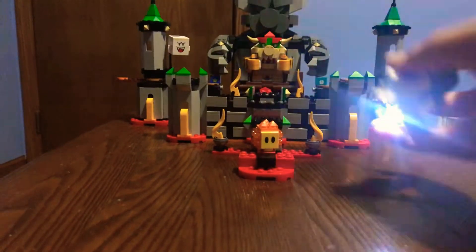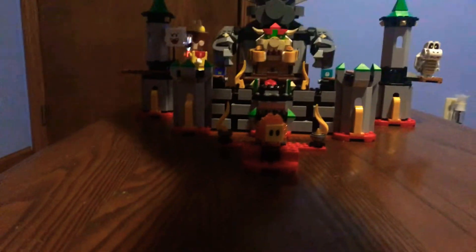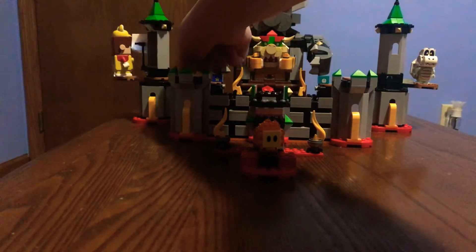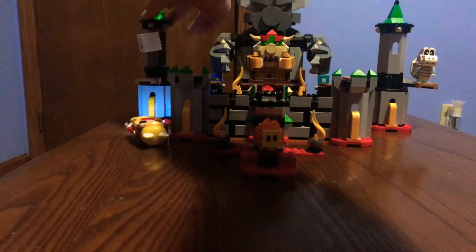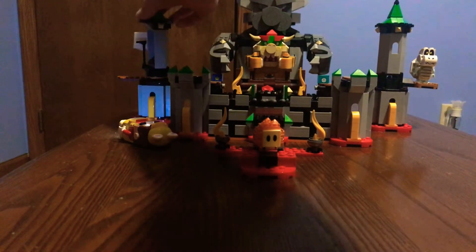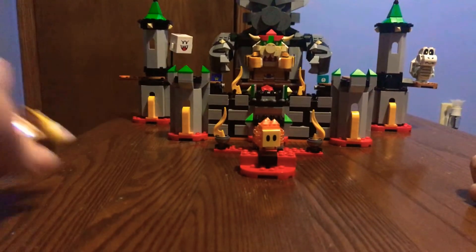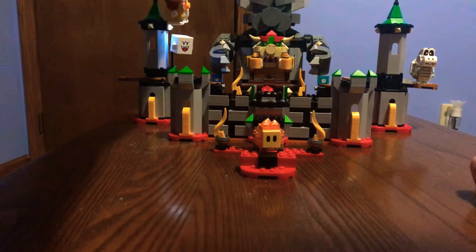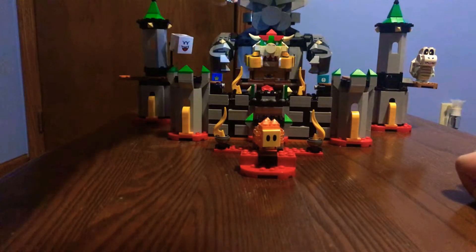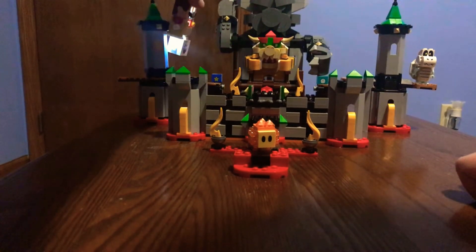Then there's this part that has to do with the Boo. I personally think the Boo is one of my favorite characters of all time. For the Boo, to defeat him, if you just tap on him normally it does that. But if you have a star block, that's how you take out a Boo.